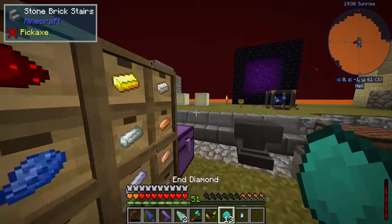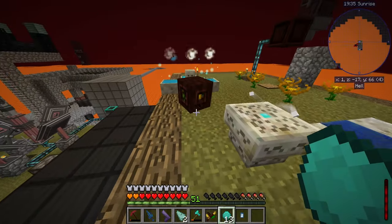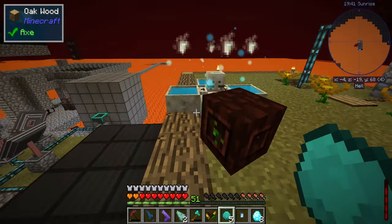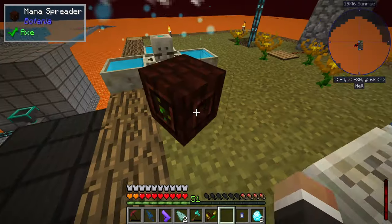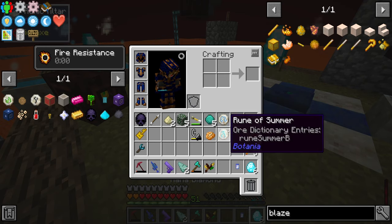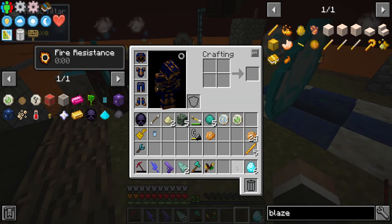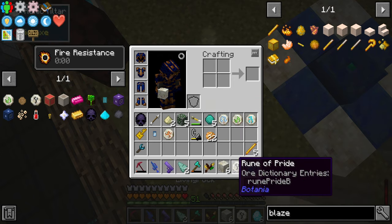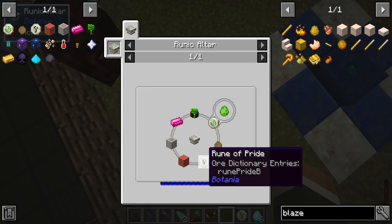We know we're going to need a couple of mana diamonds going forward — I'll make about eight, not wanting to use too much mana. Despite having five mana pools worth of mana, it's possible we start running into mana issues later on. For now, two mana diamonds with one rune of summer and a rune of fire, and boom — we have a rune of pride.